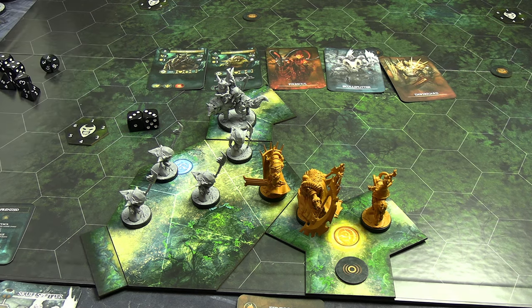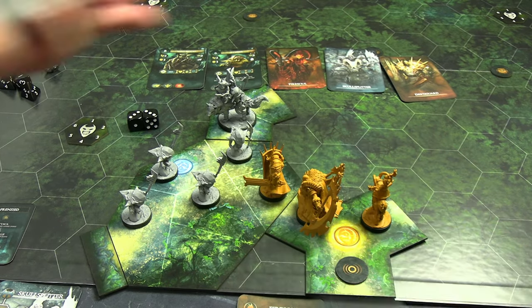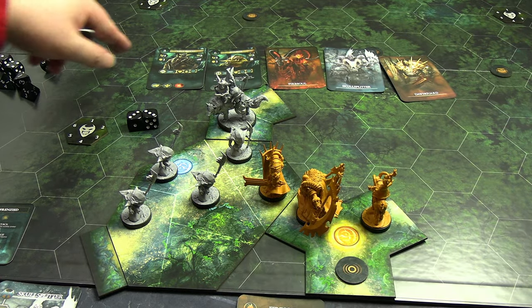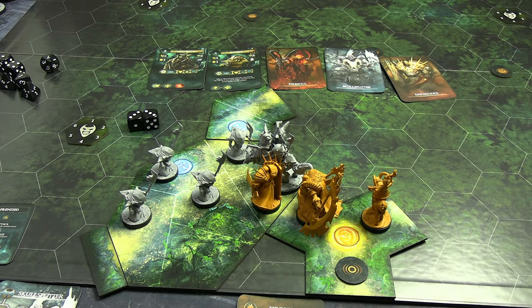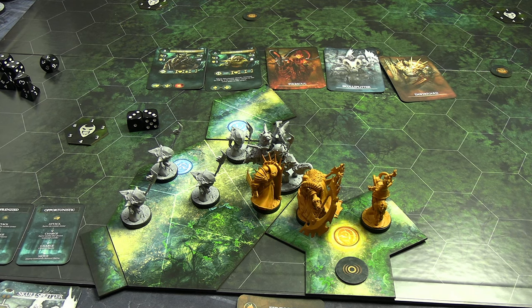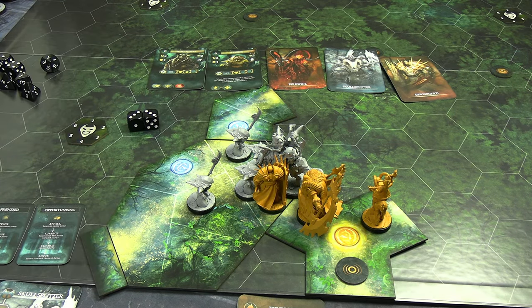The stabbers activate simultaneously using the aggressive card: attack hero in same zone — no; charge an unengaged hero — two of them make it onto Don Guard; the others move toward the closest hero but stay one away. When an enemy charges, they get a free attack. The charge attacks hit Don Guard: she rolls defense — six plus her two is eight (just enough); the second rolls six plus two is eight as well. She passes all three charge attacks without taking a wound.